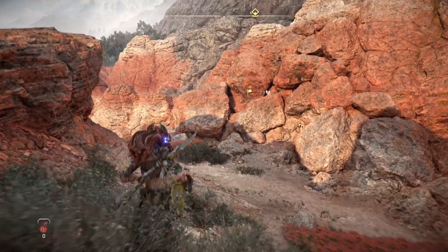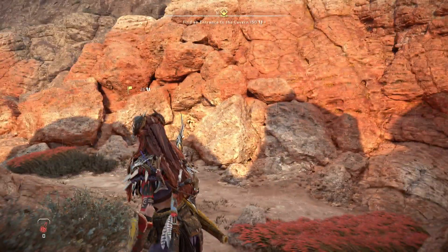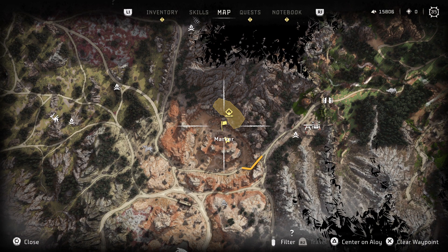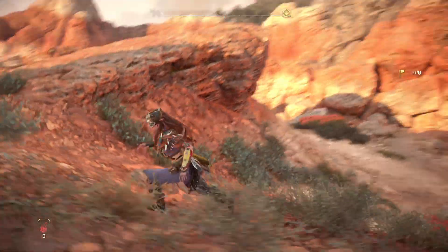Hey, Pimperville2gaming here and I'm on the mission Signal Spike. You're supposed to find a way into the cavern. The original way, which is inside of this actual area, is blocked off. I have a marker here on my map and we'll go ahead and take a look at the surrounding area.